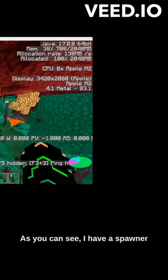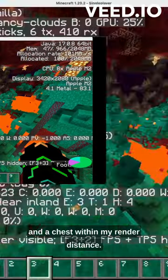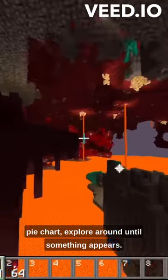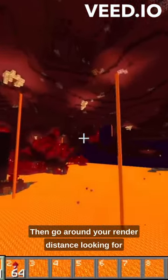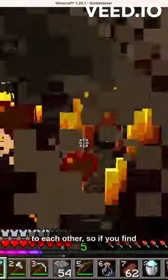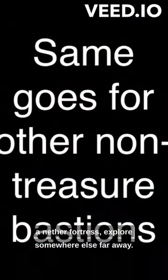As you can see, I have a spawner and a chest within my render distance. If you don't find anything on your pie chart, explore around until something appears. Then go around your render distance looking for either a nether fortress or a bastion. Those two will very rarely generate next to each other, so if you find a nether fortress, explore somewhere far away.